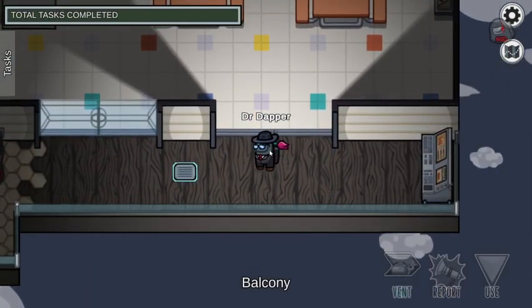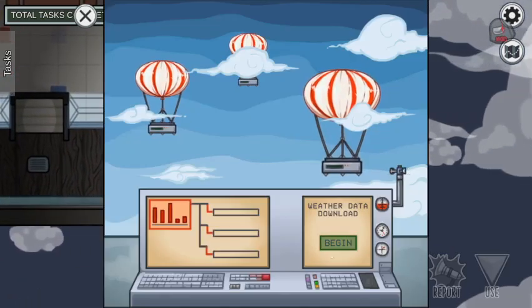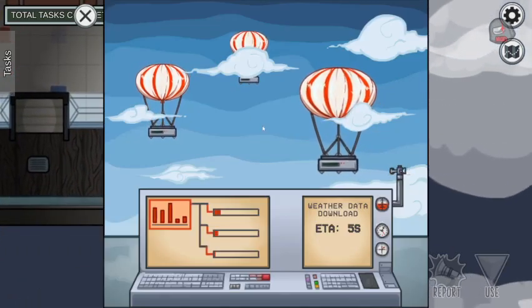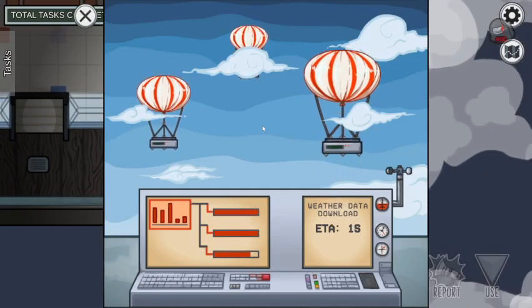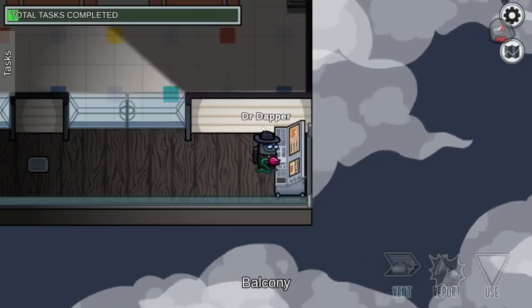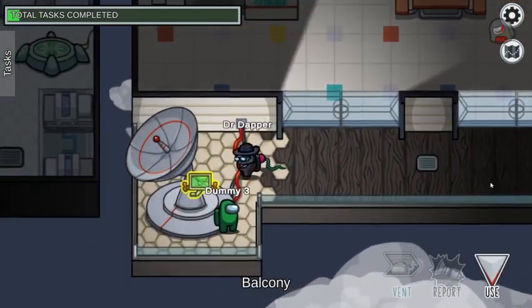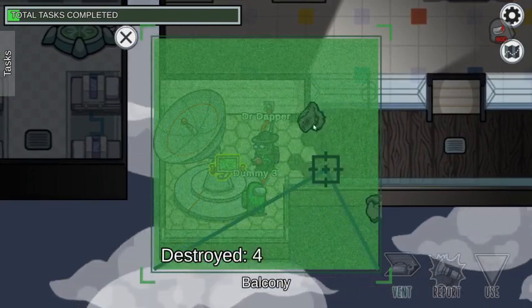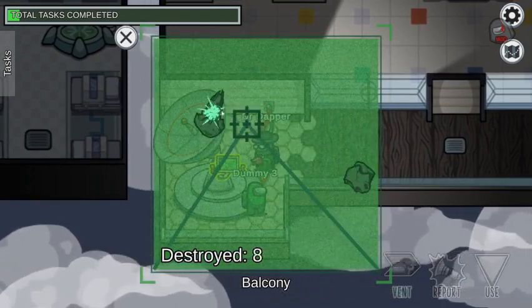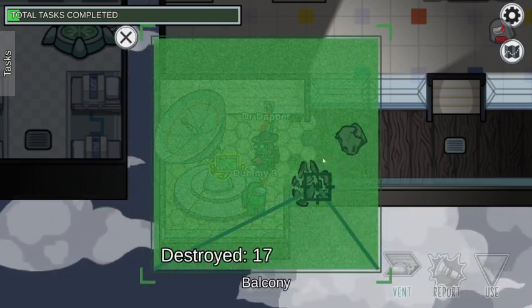I'll start down here in the balcony. We've got weather data download over here — you just click begin and wait a couple seconds. And then this one over here is the same task from weapons on the Skeld. You're just clicking on these asteroids as they come by until you destroy 20 of them.